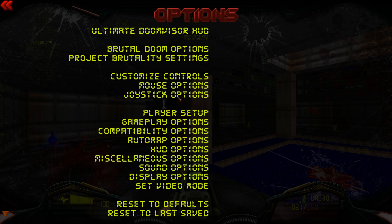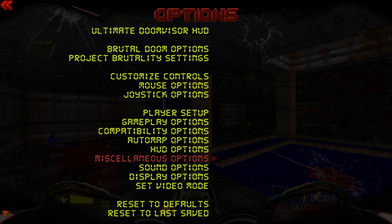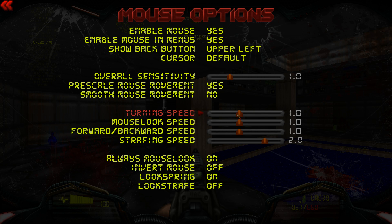I need to configure a few of these options — not able to move the mouse, needs to be 'always mouse look' on. I'm going to tune the sensitivity down because I feel it's too high for my liking.